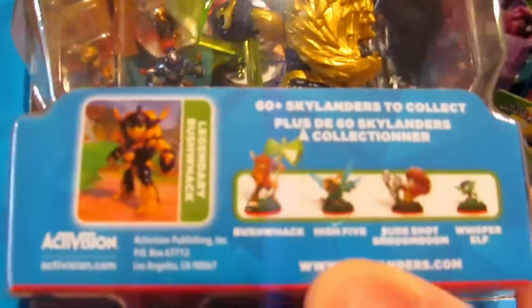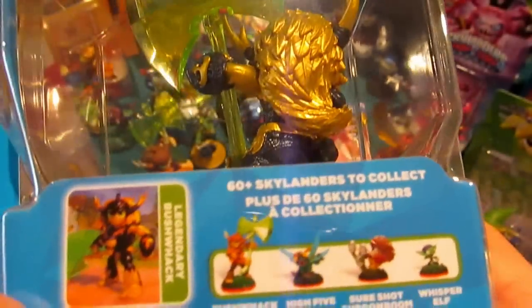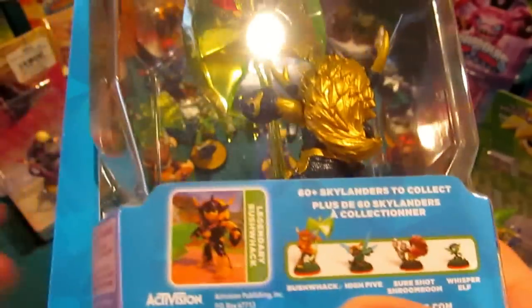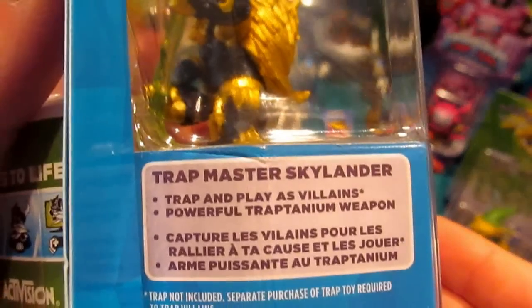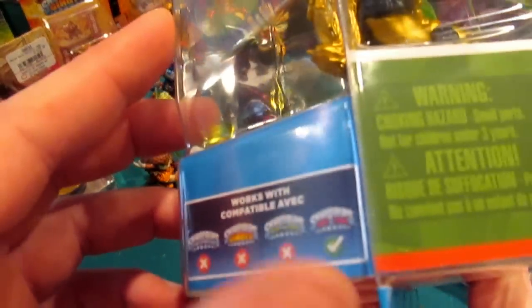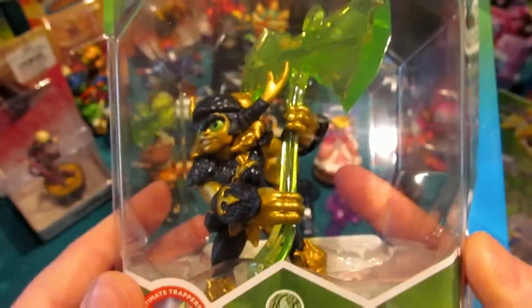High Five and Bat Spin are going to be part of wave four, but they're going to ship one to a box, so they'll be pretty hard to come by. The packaging text reads: 'Trap Master — Skylanders Trap and play as villains, powerful Trap Team and weapon.' Being brand new to Trap Team, he is only compatible with Trap Team at this point.